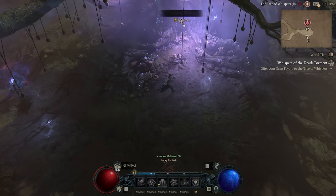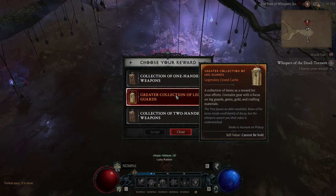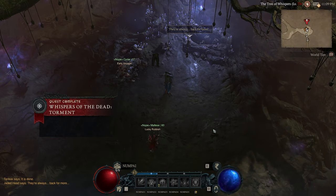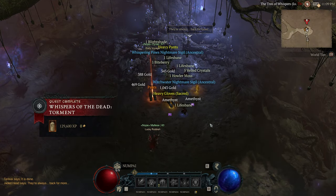You should also look to collect Favors for the Tree of Whispers as you do. Each cache you turn in has a high chance to give you legendary items, which is a great way to get drop-only legendary aspects.